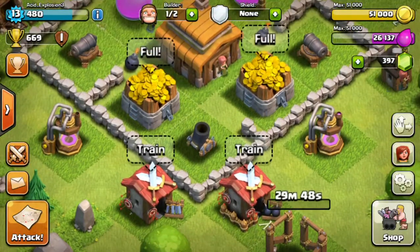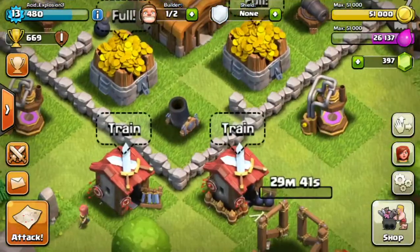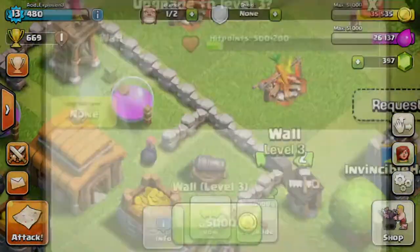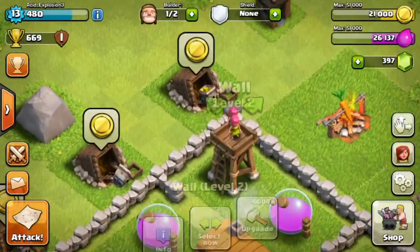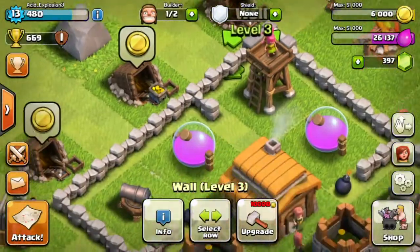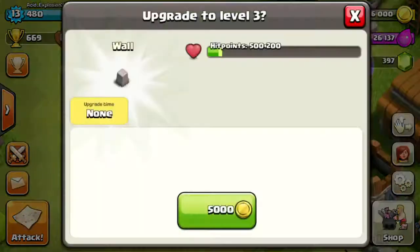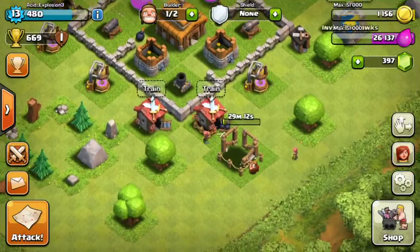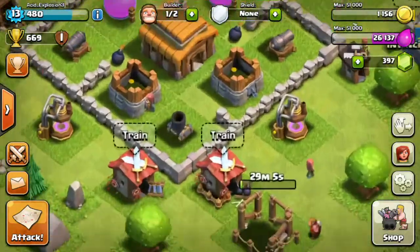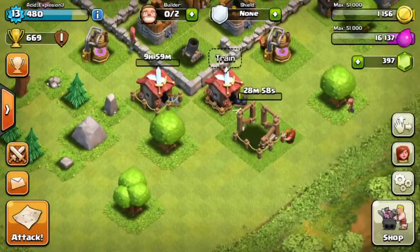Before I upgrade this barracks I'm going to use my gold and upgrade some walls, because if I upgrade the barracks what's the point of having all this gold if I can't upgrade anything else? I go ahead and upgrade all the walls I can — only 10 walls, they're 5,000 a piece. That's nine walls and then one more on the corner, and that'll knock us out of all our gold — sitting at 1,156 gold left. I almost forgot to upgrade this barracks, but there we go.